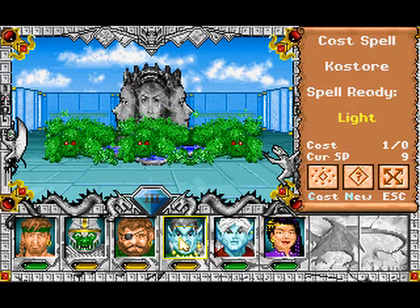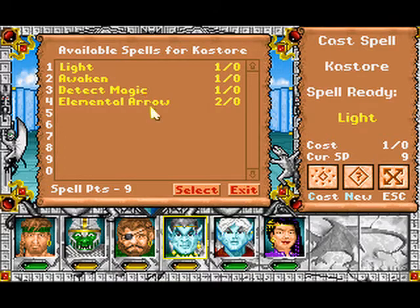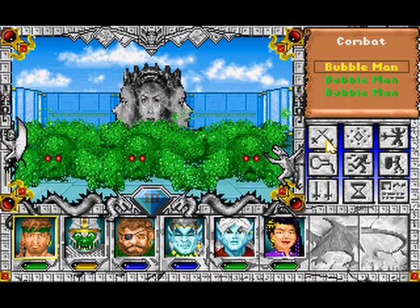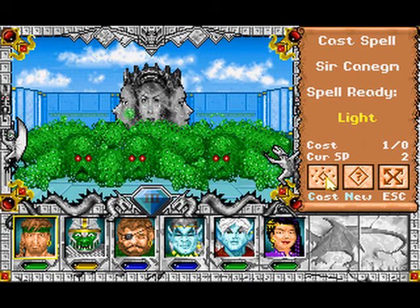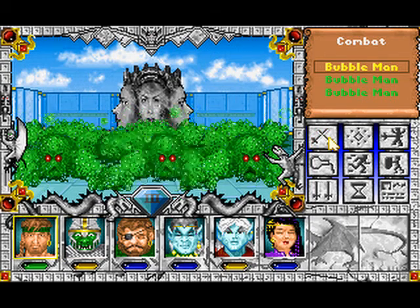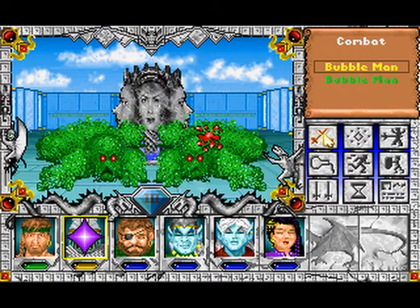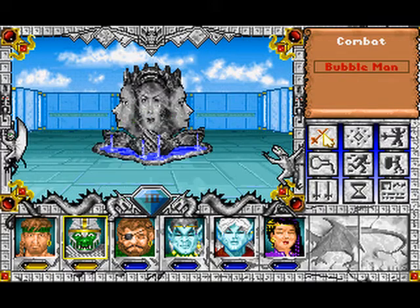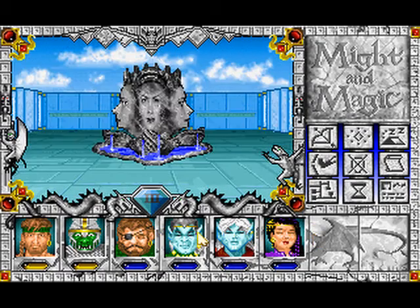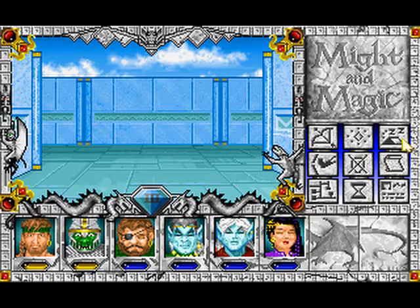Let me see what kind of spells we have: detect magic, light, awaken, and elemental arrow. Oh my god, this is going to hurt big time. I made an error there. We're going to die... probably. No — we didn't die! Two thirds of my party are unconscious, so I think this is a good time to rest.